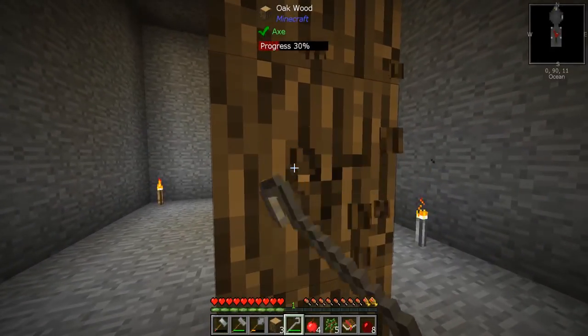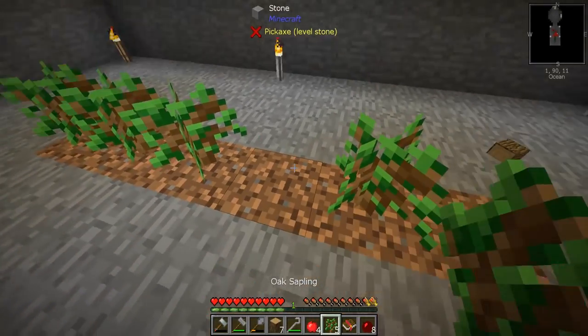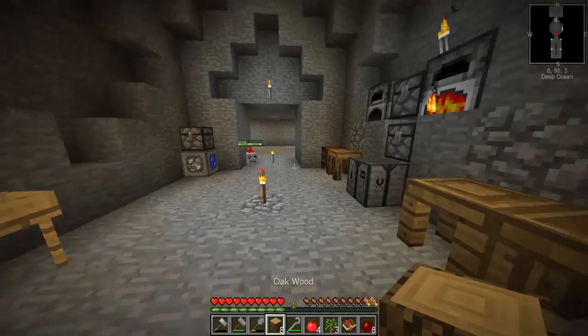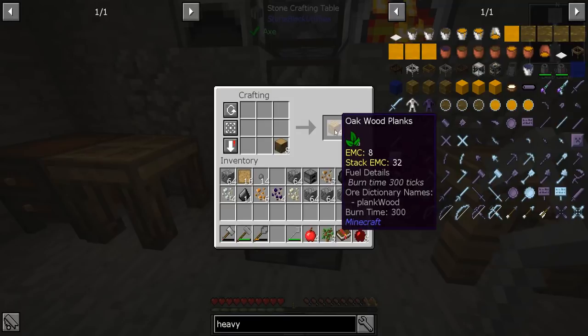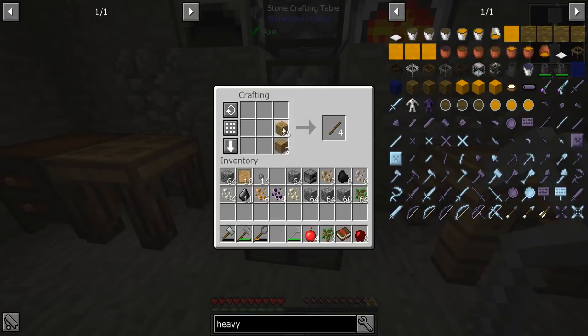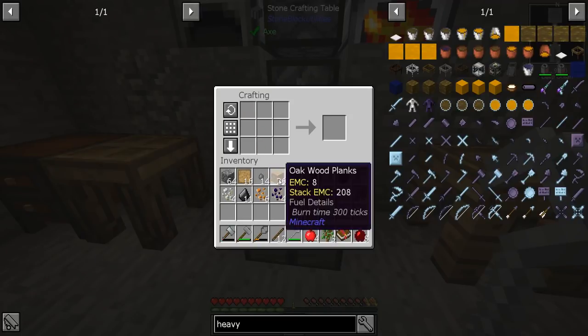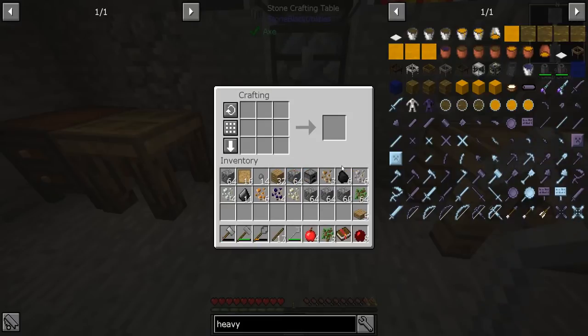I want to go ahead and make some more sieves so that way we can process faster. If you're wondering what more sieves do — like, can't you click them all at once? Well, you might be right, but you're probably wrong. Let's go ahead and make a few sticks, and then we should have a bunch of half slabs left over. We can make five more — no, we need more than that.